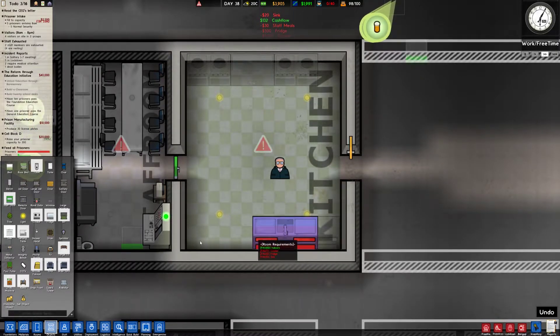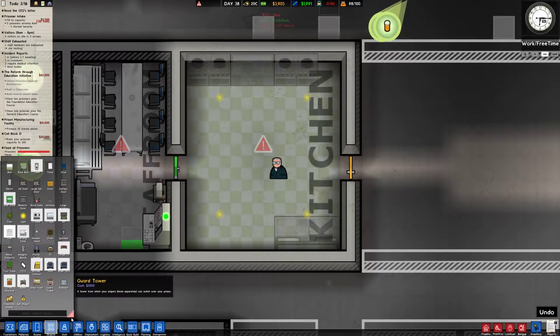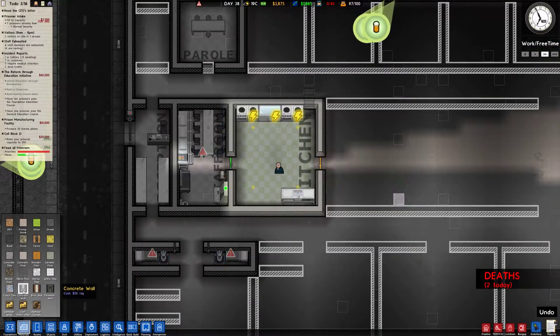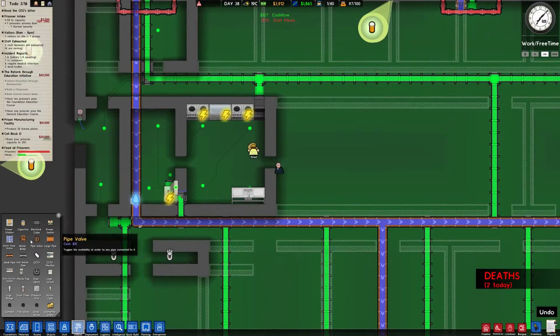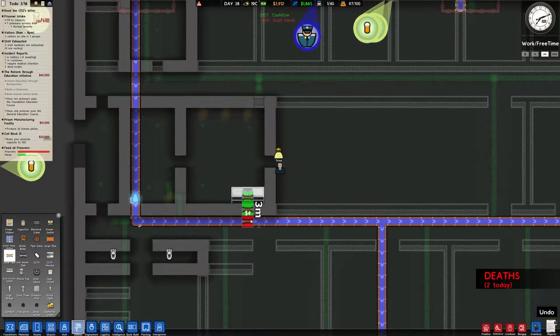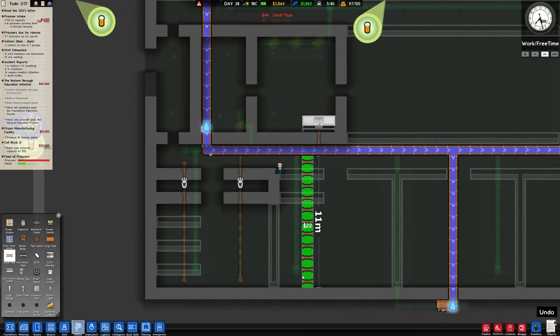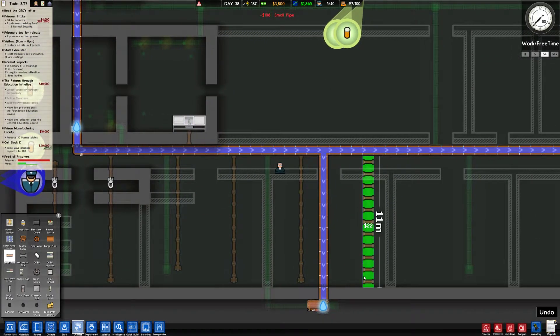These cells I've just realized are actually going to be really too small. They're going to have enough space for a bed — oh no. They can't just be three wide because three is enough for a bed and a door; they need to be four by one. Bugger, I'm going to have to replan all of this.